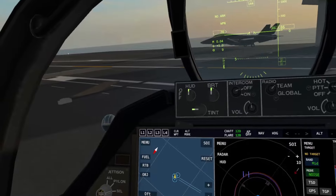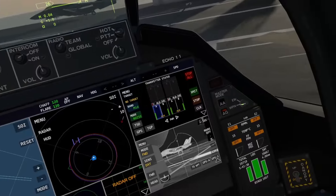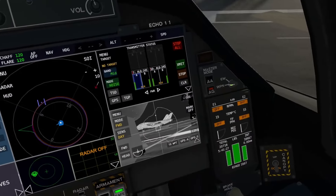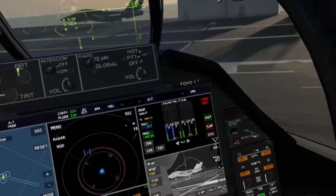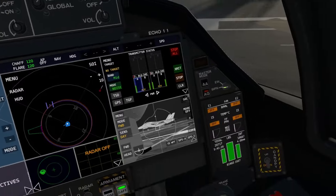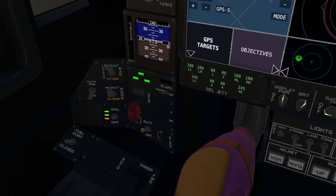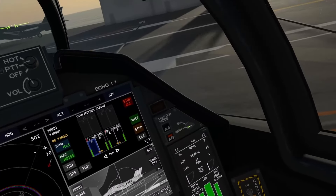Tower request takeoff. My mic is not working, stand by. Tower request takeoff. There we go. Let's get to the catapult. You know what would be helpful? If I actually started my engines — I just had my APU running. Having an engine started would probably help.